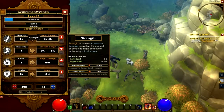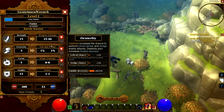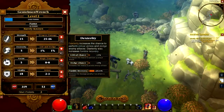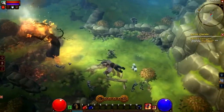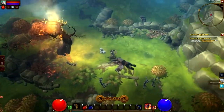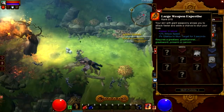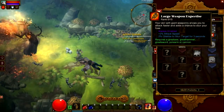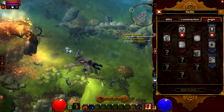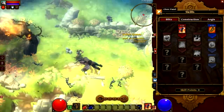Combat in Torchlight 2 is pretty much the same as the first one — it's just really satisfying using your abilities and destroying everything in your path. Melee feels the same, ranged is the same, and spells are fun to look at: colorful, vibrant, destructive. I'm glad they didn't change the combat, because that was one of the main draws of the first game.